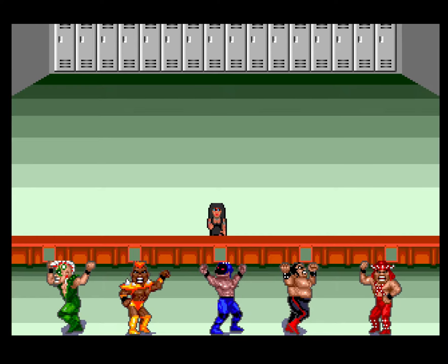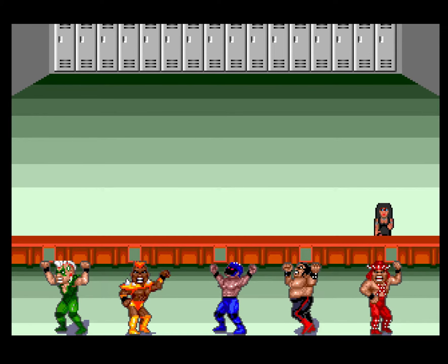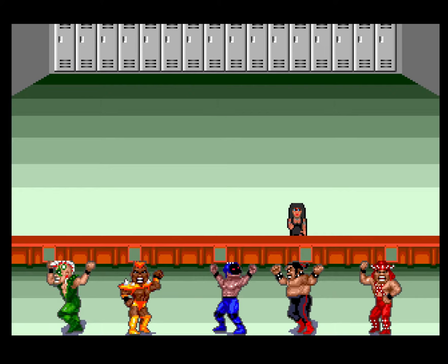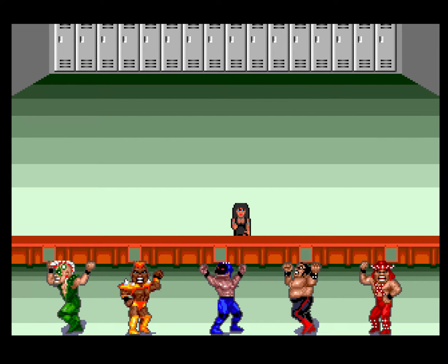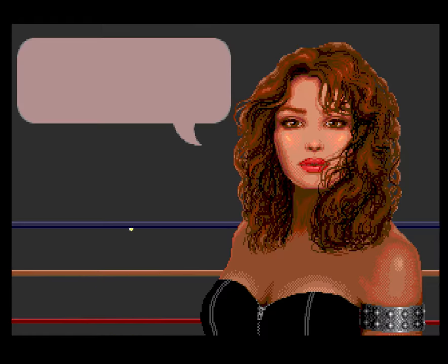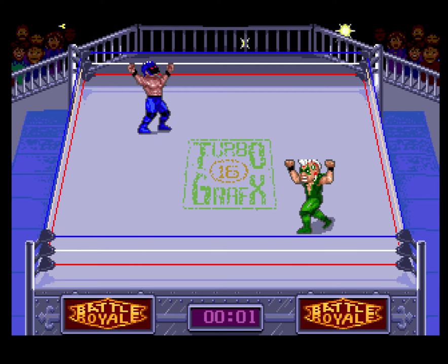Yeah, this looks pretty interesting. So I gotta pick a character here, I guess. How do you pick a character? There you go. The Executioner has the power to pulverize — and the pixel art on this is really good.